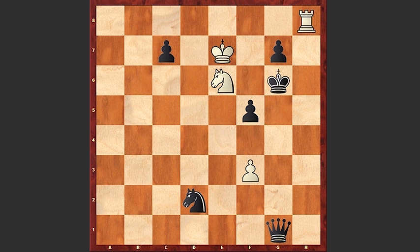King g5, and Ne6 check, king g6 — the only square — Nf4 check, king g5, and here comes Nh3 fork, forking the queen and the king. After king g6, white is simply capturing on g1 and this is winning for white. What an amazing puzzle by Alexey Troitsky!